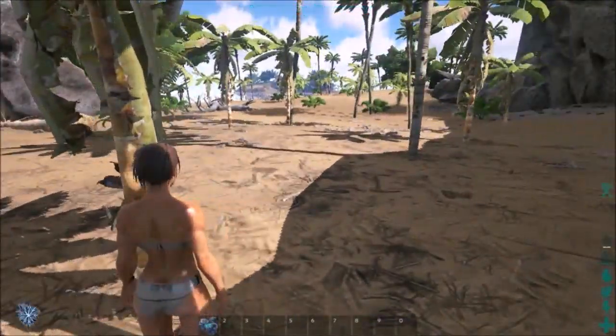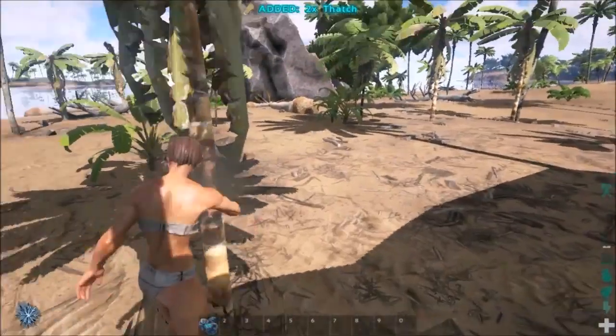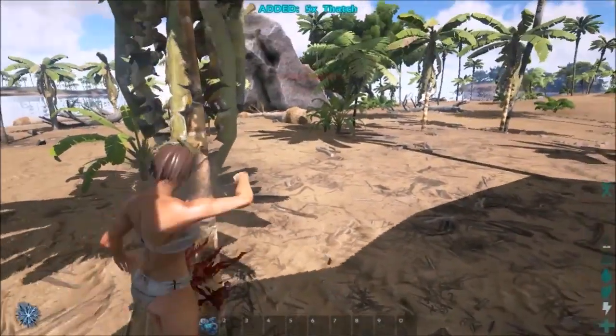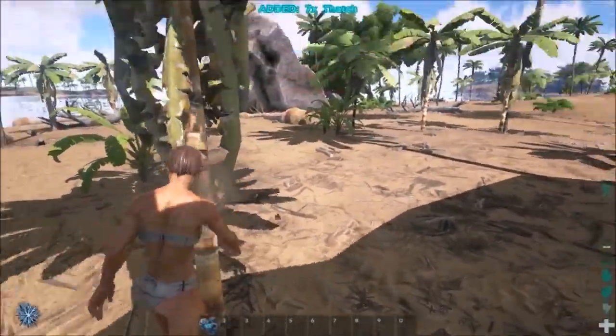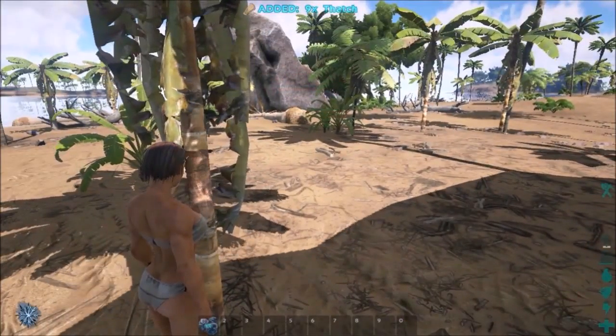Look at the blood - okay, I'm wrecking my health every time I punch. The other problem is I need flint.